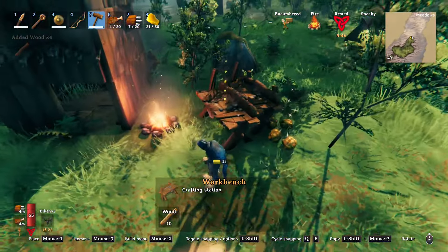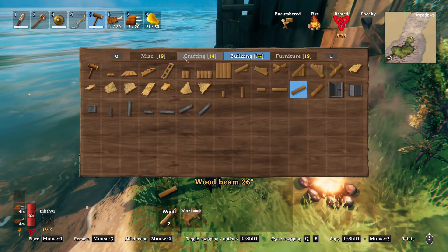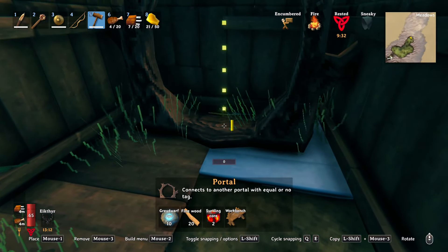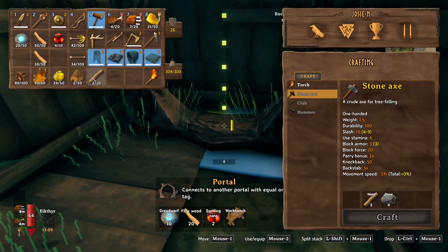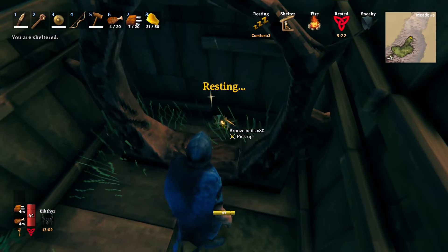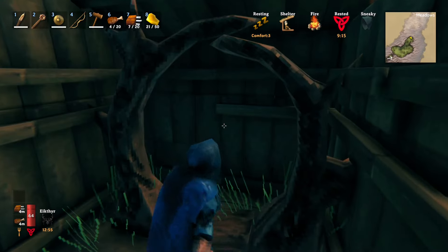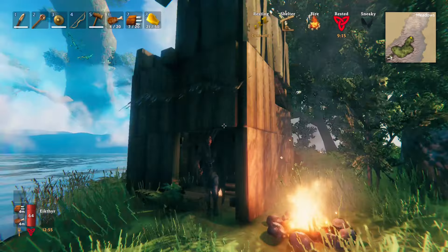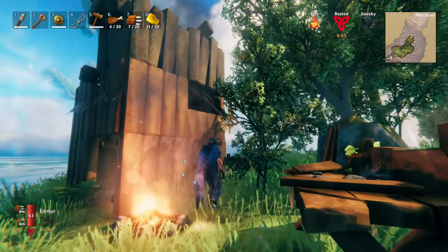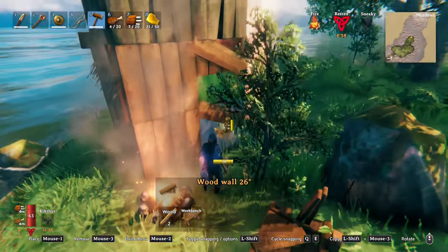I'm going to put the portal in here just to get it out of our pockets. This is going to be MD1 — that'll take us back home. Let me cover this in on this side — I don't like it visible in case something decides to start attacking when they're seeing it.